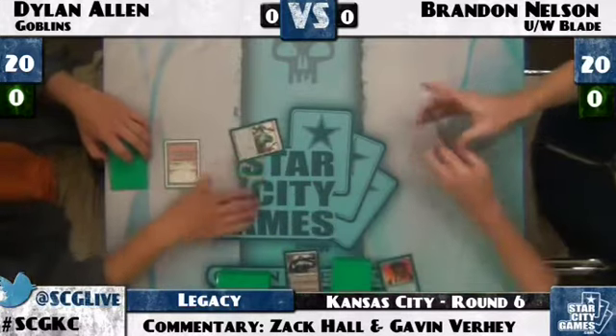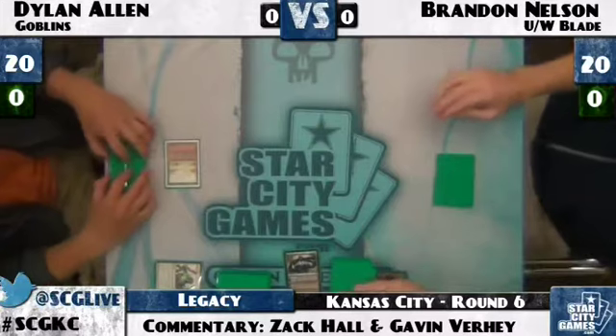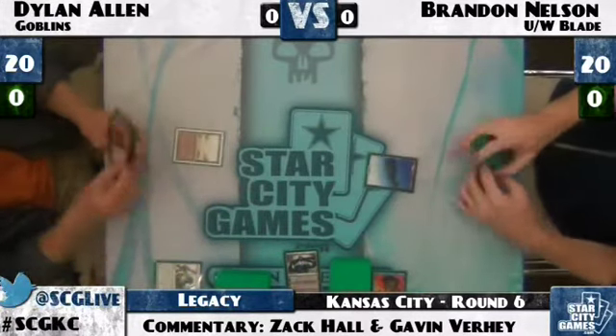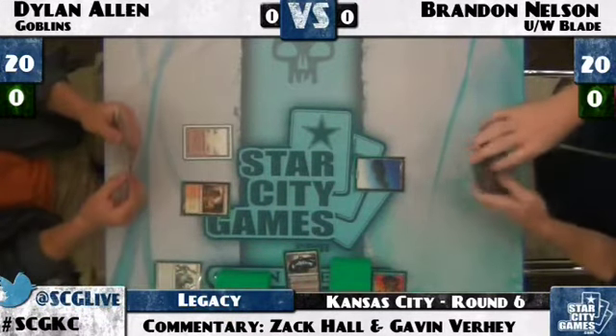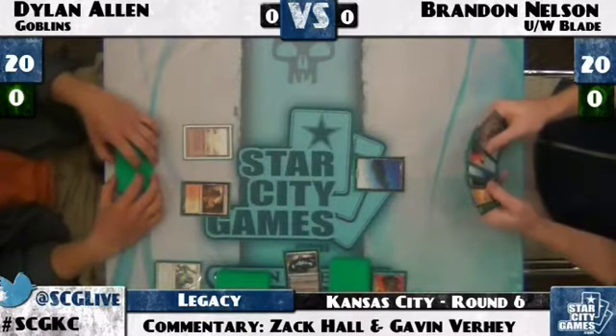There's the Aether Vial. With no Mental Misstep to put a wrench in the Aether Vial plan anymore, Brandon Nelson plays Force of Will pitching Jace the Mind Sculptor. The Aether Vial is a super powerful card for the Goblins deck. Goblins is like a beatdown deck that kind of attritions you and has a lot of card advantage — imagine if you could just draw four cards with Goblin Ringleader.